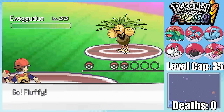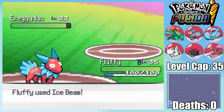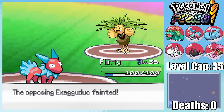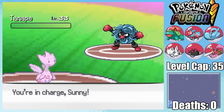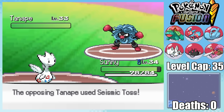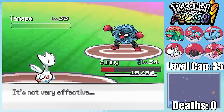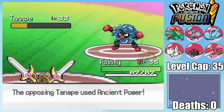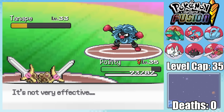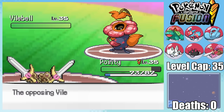The reason it's so powerful to fuse together Porygon with Jolteon isn't really because of Download — since we only get an attack boost — but because we get access to Ice Beam. This allows us to immediately one-shot the Exegu Duo before we have to swap out versus Tan Ape and go into Sunny, who can tank a Seismic Toss. I'm then hit by a second Seismic Toss taking me into the red, but I can retaliate with a Flamethrower before swapping out into Pointy. This way, I dodge Seismic Toss with my Ghost type, and Ancient Power barely does anything, simply allowing me to KO with an Aerial Ace.